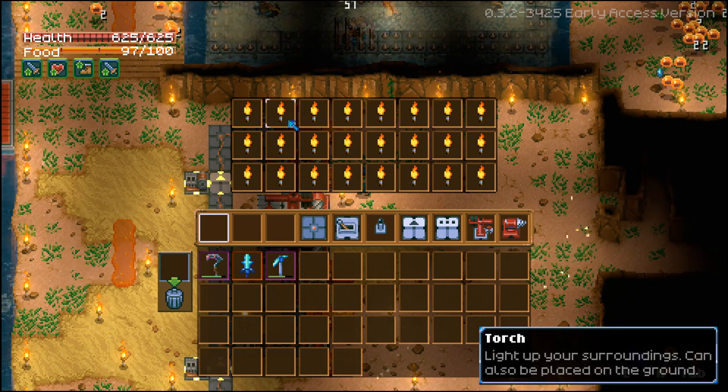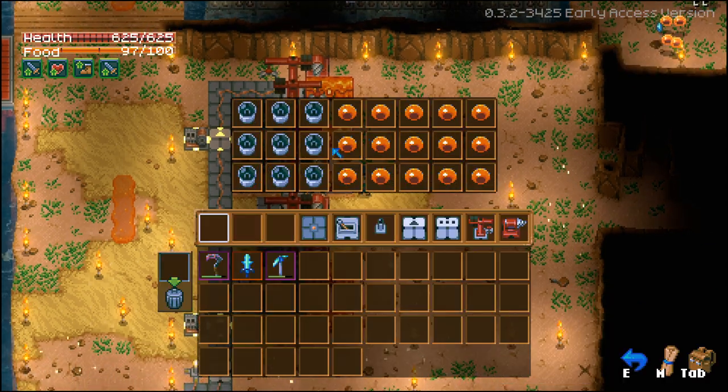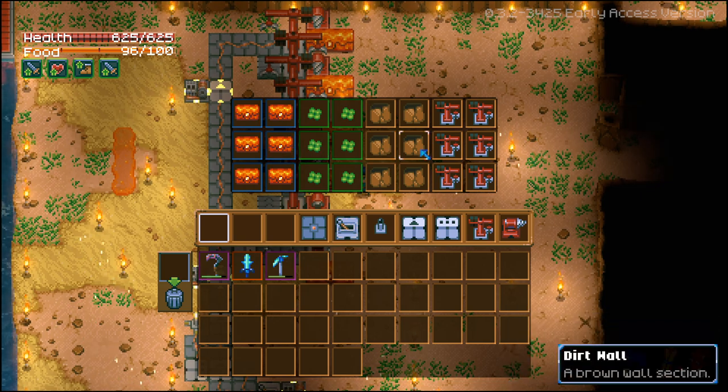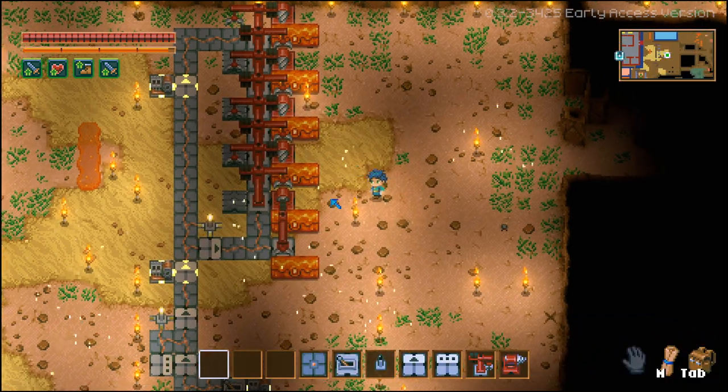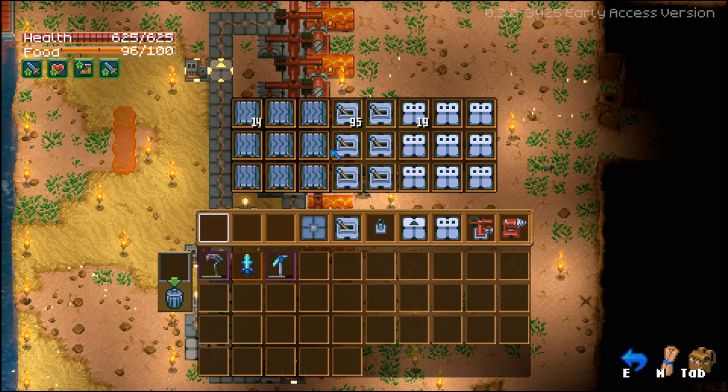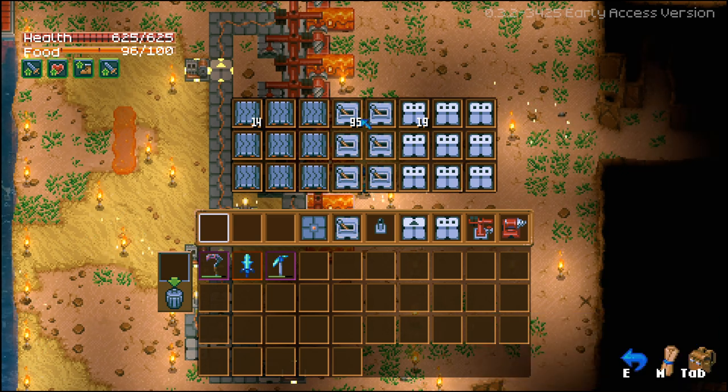It only works with stackable items, so you want to make sure you fill it up with whatever you want your chest to be sorted — whether it be other chests, pepper seeds, dirt, whatever you want. Just make sure every slot is full. The reason for that is because if an item doesn't get placed into a chest, we need it to pop out of the chest and move on down the line instead of going into an empty slot.